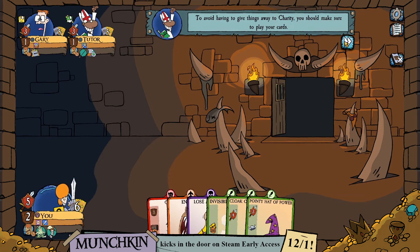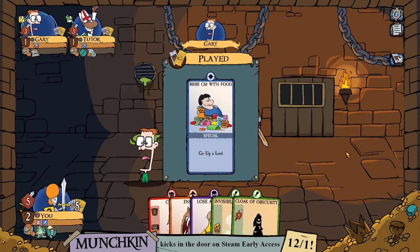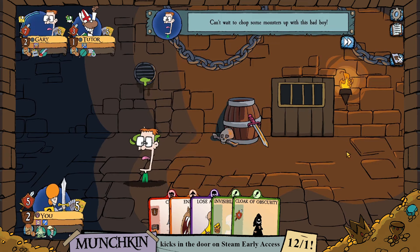We have more than 5 cards in hand, so we have to give cards to a low-level opponent. But we can play cards to avoid that — like the Pointy Hat of Power. We'll carry it on us rather than leave it in hand. Now it's Gary's turn.